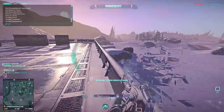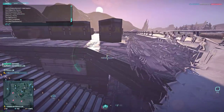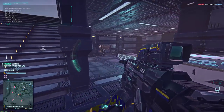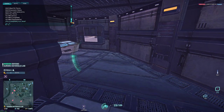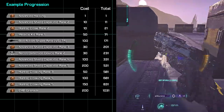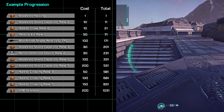Unfortunately, SMGs all cost 1000 certifications, which is well outside the reach of a newer player. The quickest and cheapest way to get an SMG, if you're really interested in going that route, would be to buy the fresh meat pack, which is $2 and comes with the NS7PDW. Outside of that though, it will take you some time. With that said, let's look at our first 1000-ish certifications into the infiltrator class.